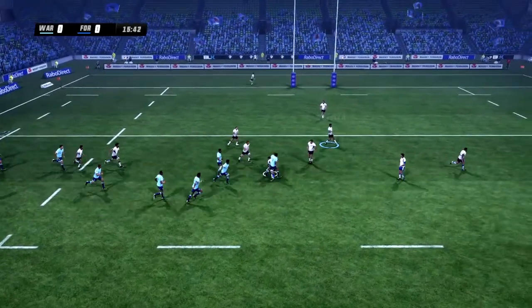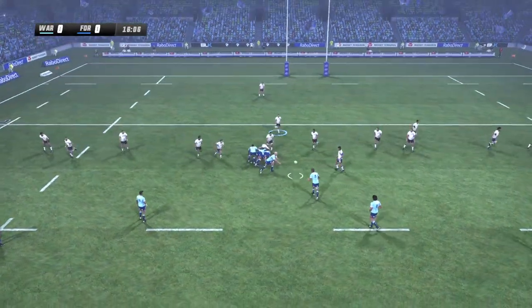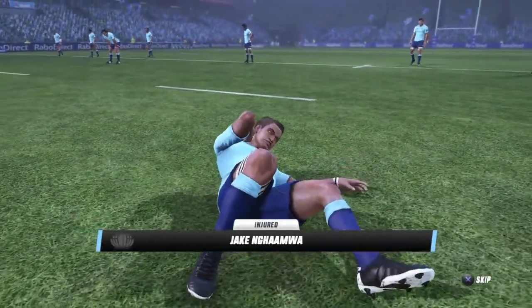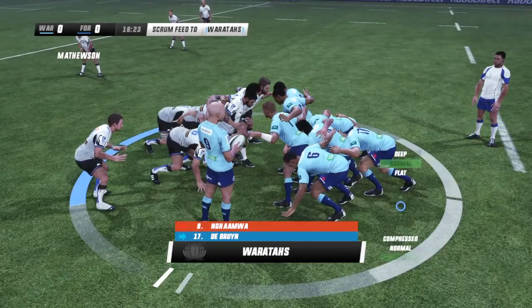No way through there. The ref wants him to let it go. The Waratahs trying to string some phases, just starting to get a bit of dominance. Putting a few phases together — really good tackle there. And a player's been injured. I think he's hurt his head — looked like a pretty bad knock, but it's part of rugby. This is always sad to see, but hopefully it won't be as bad as it looks.